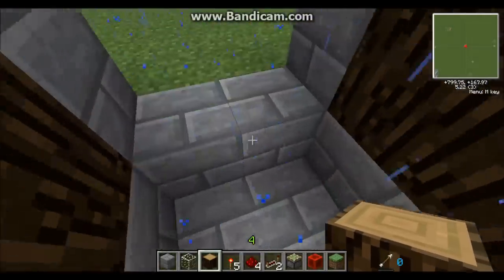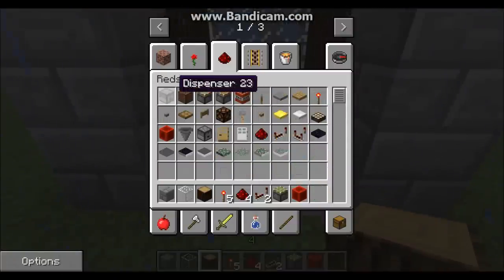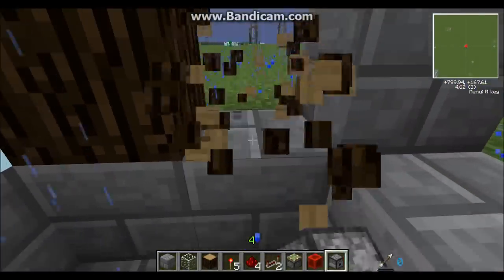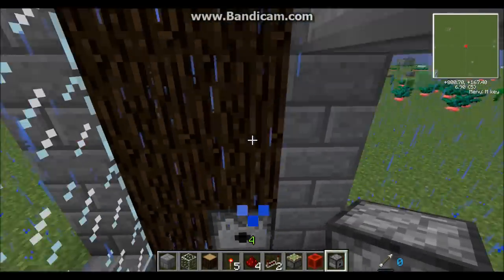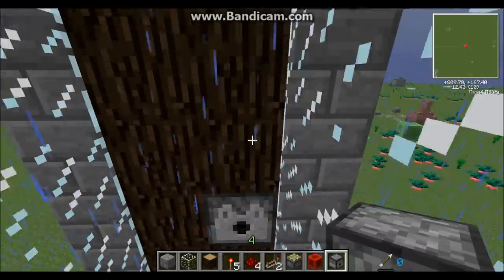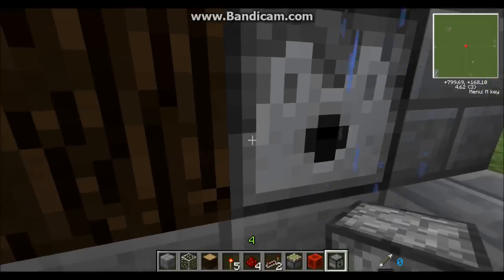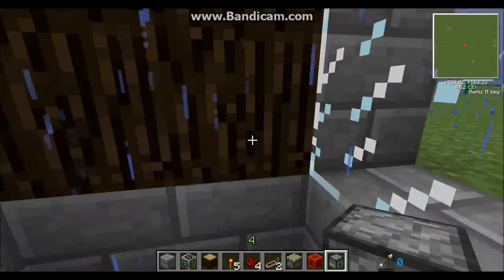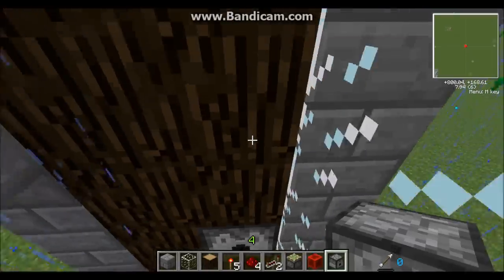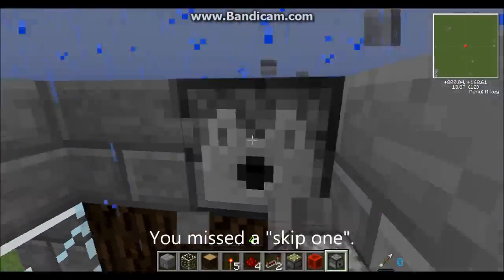Now comes the start of the redstone. You're going to stagger dispensers going all the way up. Starting on the lower right block, place one dispenser, skip a block, place another one, and do this all the way up to the top of your elevator. Then do the same on the other side, just the exact opposite — so instead of starting on the lower right it starts on the upper position, skipping alternating blocks all the way up.